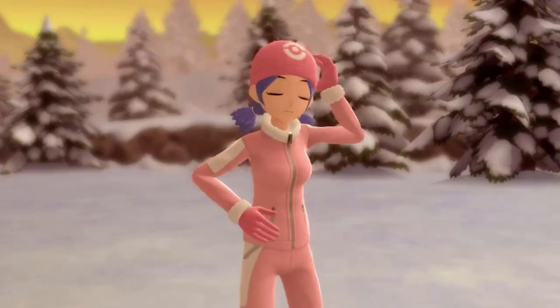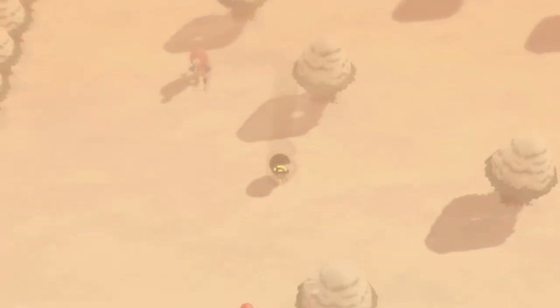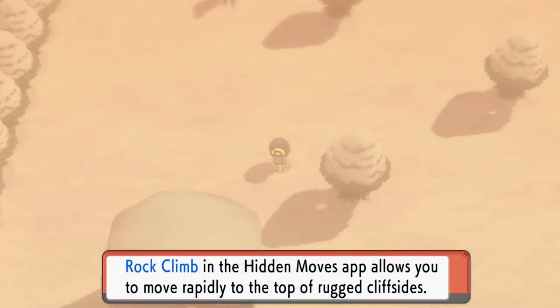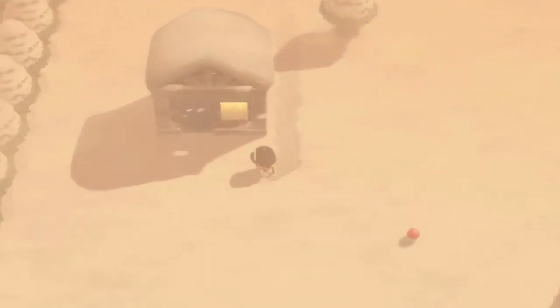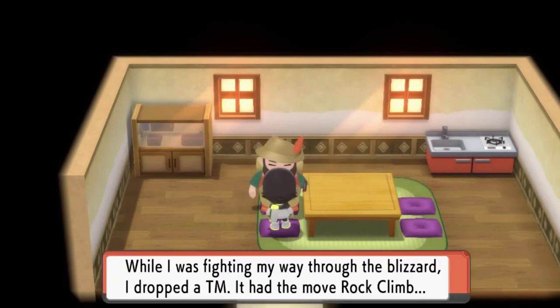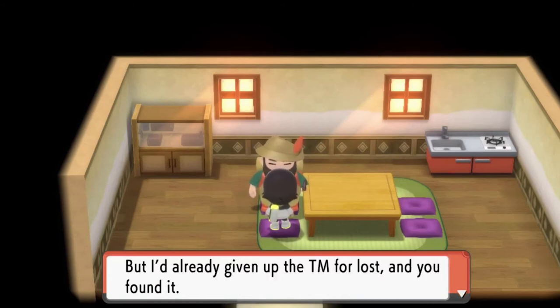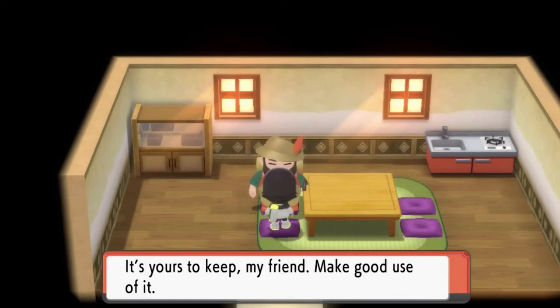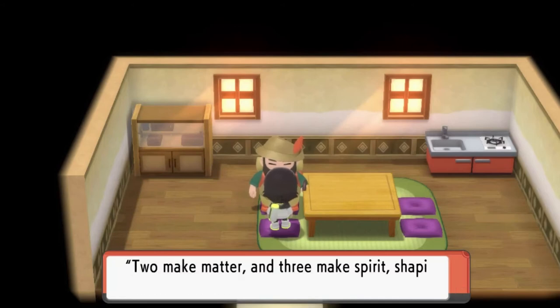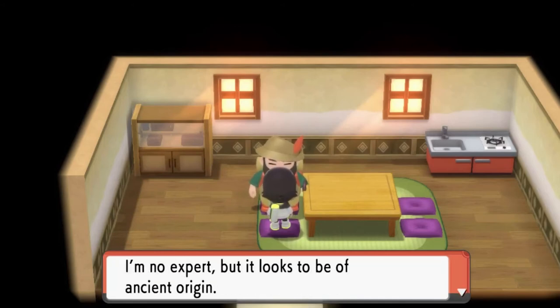Here comes a Clefairy — let's use Infernomont. Flamethrower for the win! Skier Lexi is defeated. We found a TM100 Rock Climb nearby, which will go into our Hidden Moves app — though we need a certain badge to use it. A gentleman inside dropped the TM while fighting through the blizzard and we found it. As a reward for our honesty, he gives us an Icicle Plate.